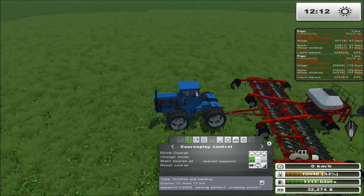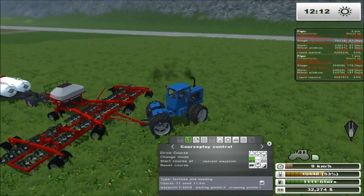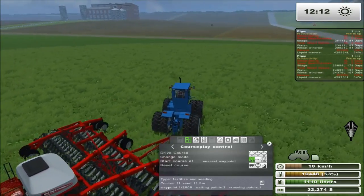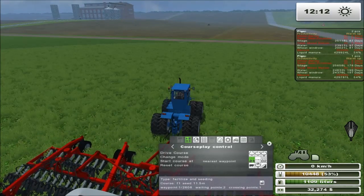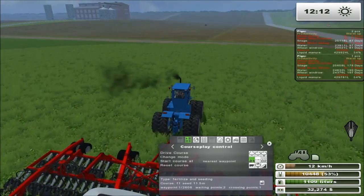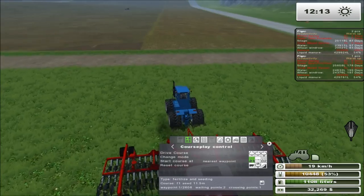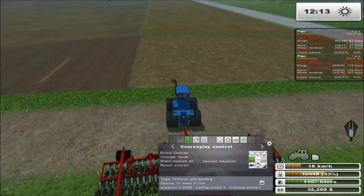Reset the course, going to reload it. Bada bing, bada boom — there we go. Hopefully that rectifies the problem. I have no idea if it will or not. I think it's actually AutoTractor not playing nice with these. My guess is because I hit Control 5 to change groups sometimes, and I think that might be what sets it off, because I have the F-350 in group five. That's just my guess.